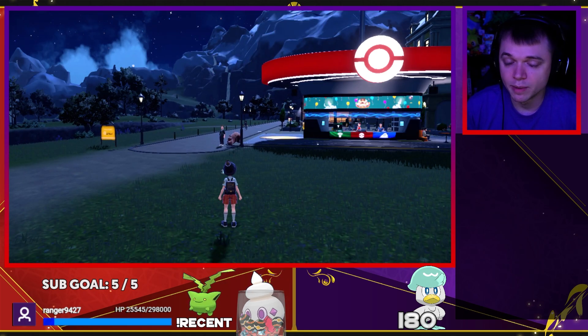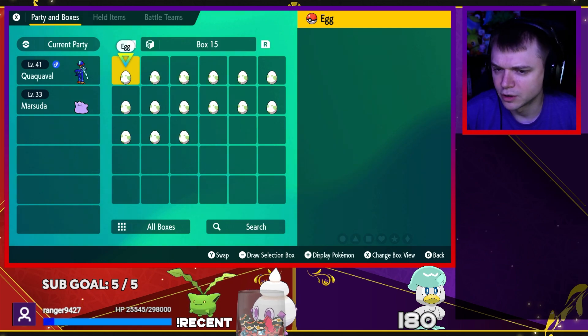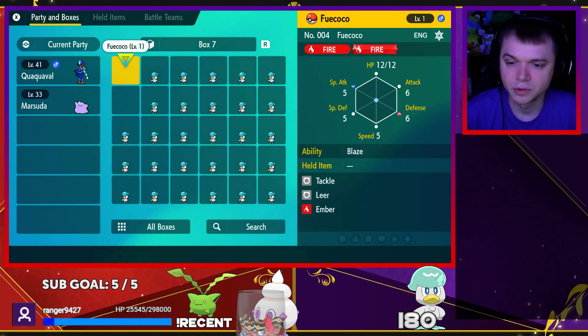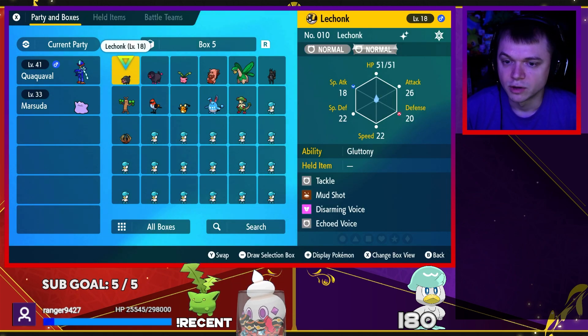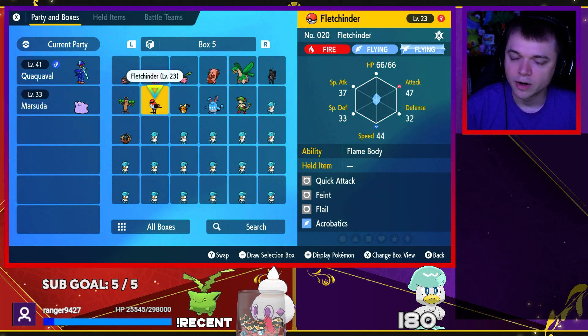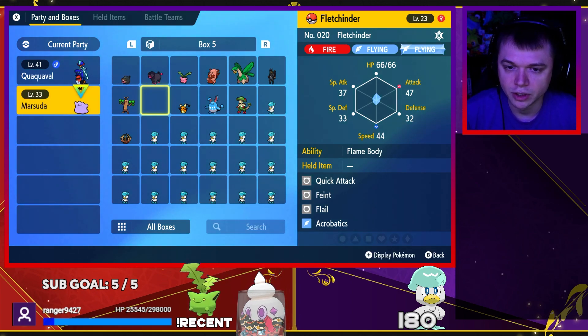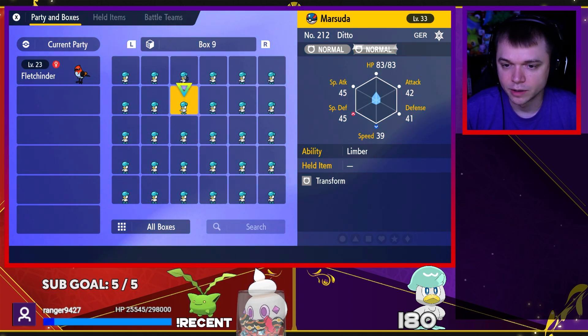The other thing you want to do for Masuda Method is have a Pokémon with Flame Body or Steam Engine in your party, as these abilities speed up egg hatching. Flame Body is what you want. If you haven't caught one, I highly recommend catching a Fletchinder — it's really good for this. You just put Fletchinder in your party and go from there.